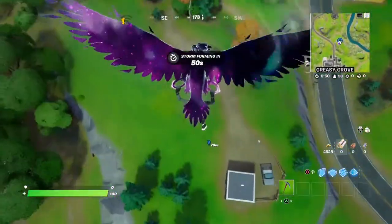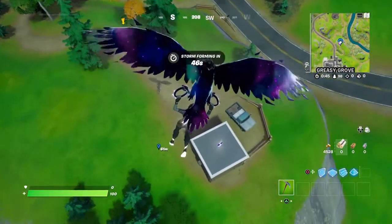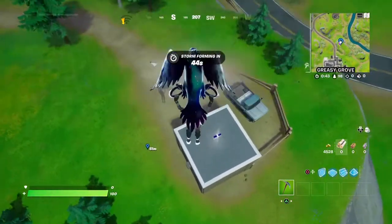Now we're going to Greasy Grove. Right out here is a small little house, and on top of it is the next token.